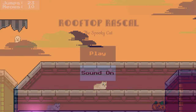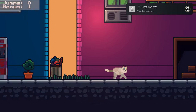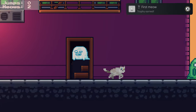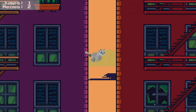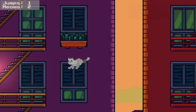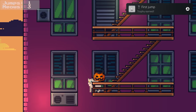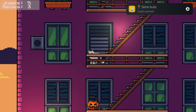From there, platform your way up a few levels to find your third candy to meow on off to the right. From there, finish platforming your way up to the roof, and once you're up there, meow for another trophy, then jump up and to the left and meow on the bat to make it wake up. You'll probably need a few more meows to get the last trophy you're missing, so throw out a few more and you'll get the platinum unlocked.